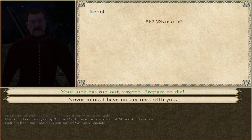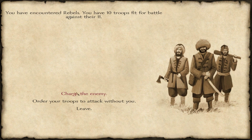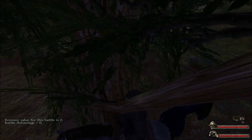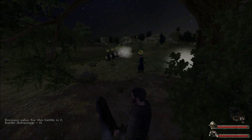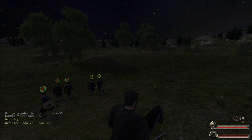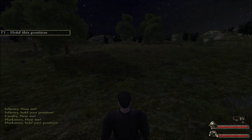The enemy says: 'Your luck has run out, wretch — prepare to die.' I want my infantry to hold this position, and marksmen hold this position. I'm keeping my infantry back because I don't want them running right into the muskets just yet.